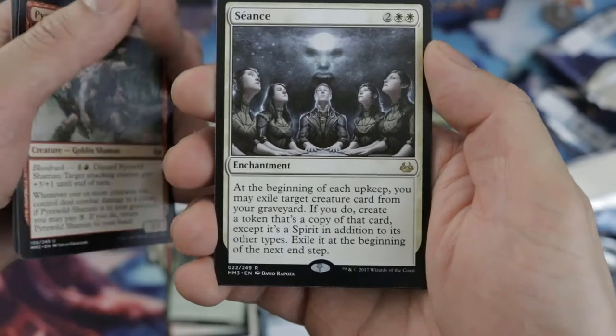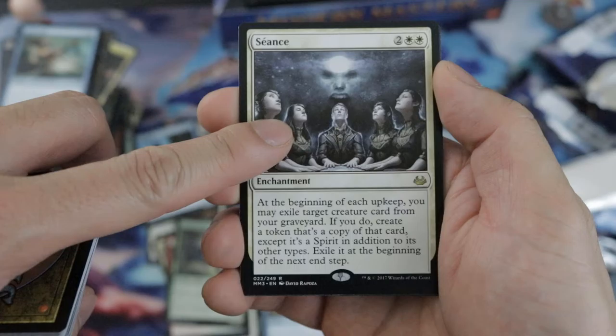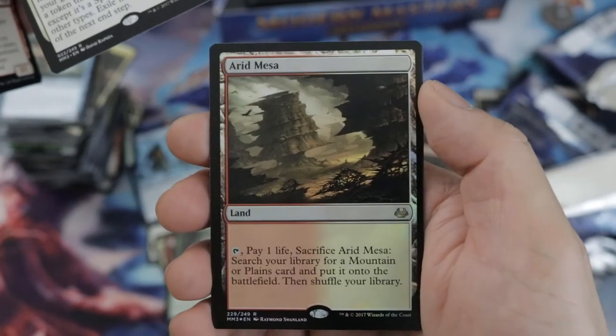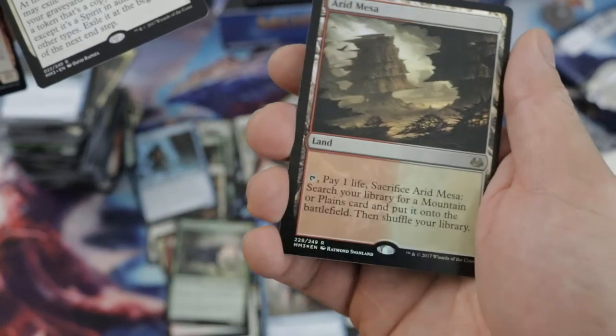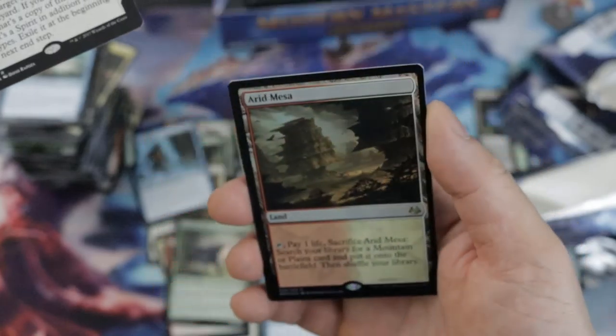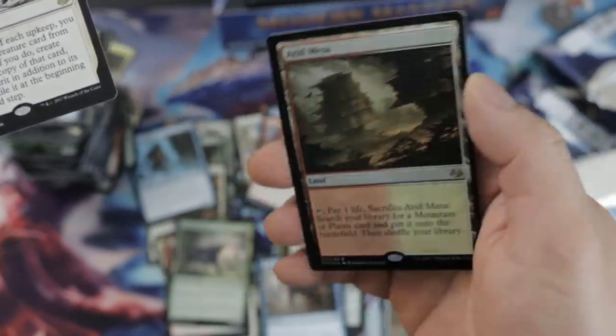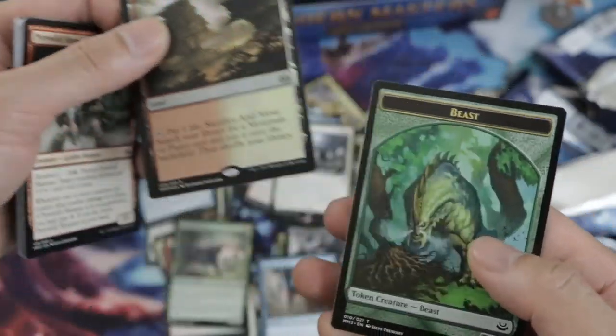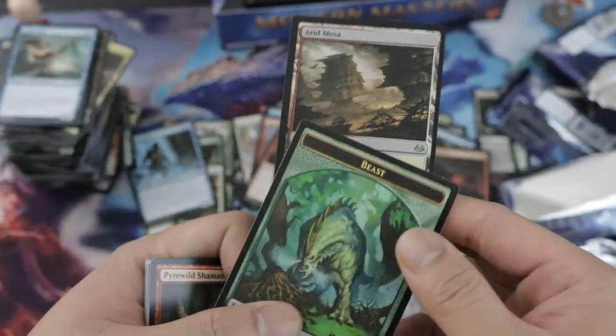Last pack — Esper Sands! MTGGoldfish made a deck with this — it's good. And foil Iona's Gate. Last pack, and we've got a foil land. Are we satisfied? Sure, still good.